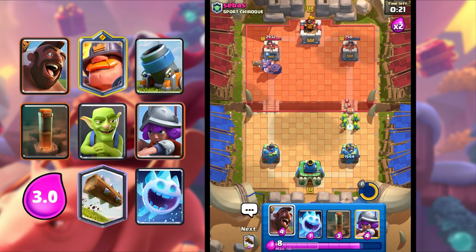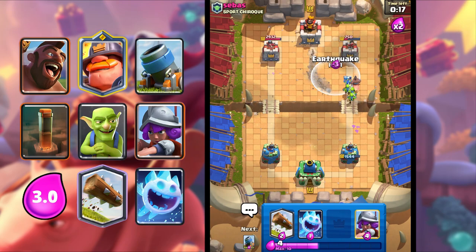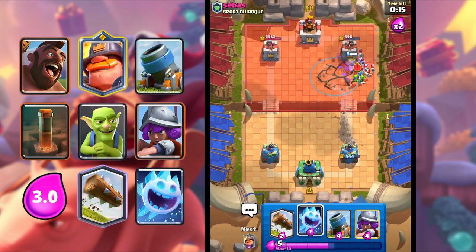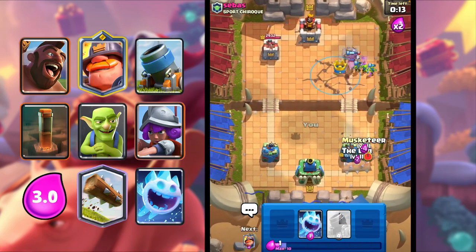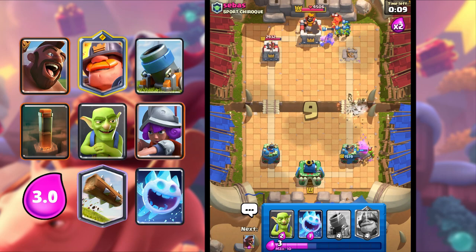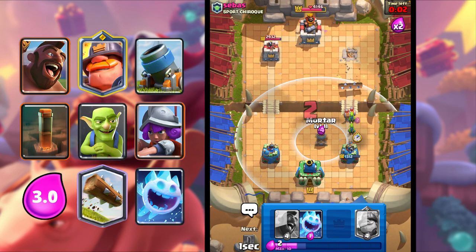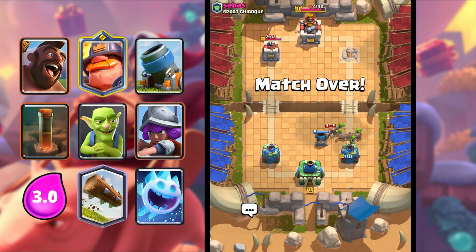I'm gonna Goblins to defend the Wall Breakers, and then I'm gonna go Hog Rider and Earthquake. Beautiful Earthquake. I'm gonna Log and Musketeer. We take the tower and we defend the drill. We should have a dub right there guys! He goes in Fireball, but it won't be enough — we'll take the dub there.